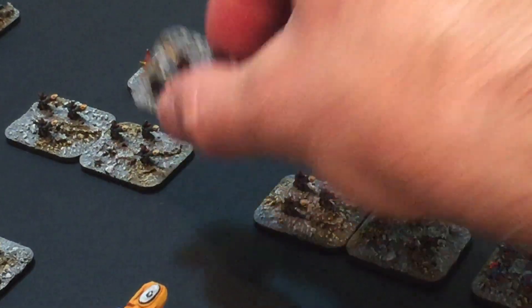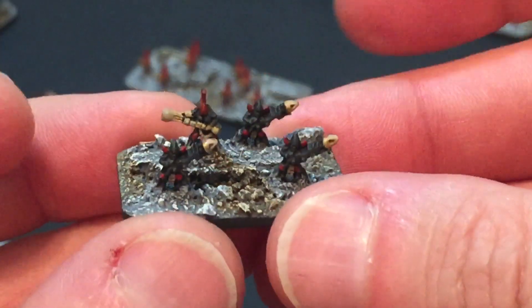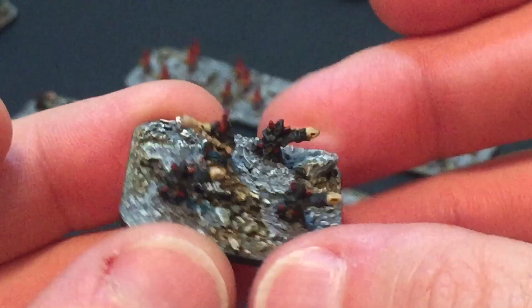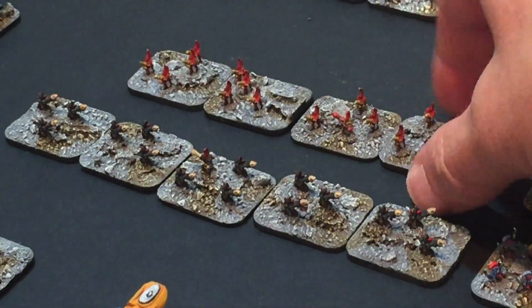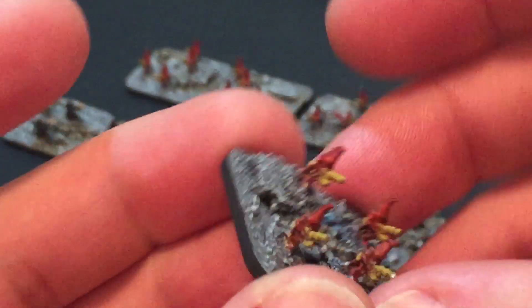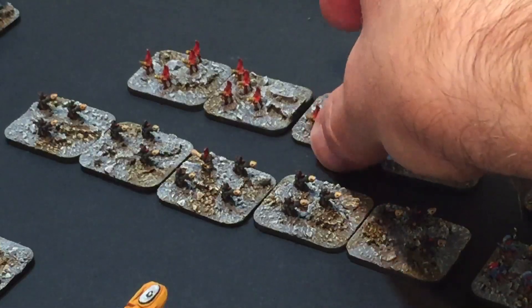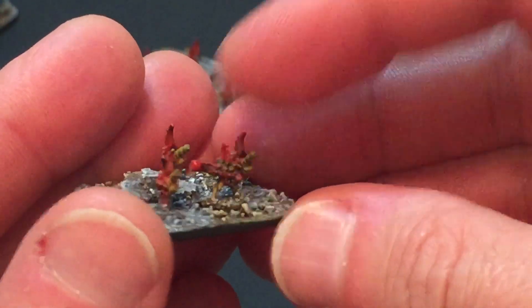One of the Warp Reaper bases has got an Exarch on - just slightly different. And then Fire Dragons behind, another four stands of those. One of those has got an Exarch as well.